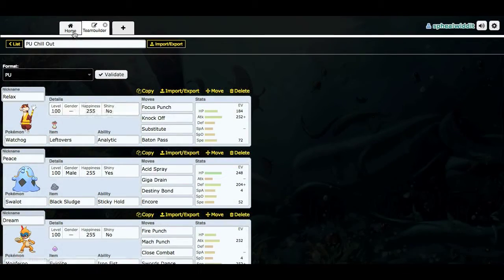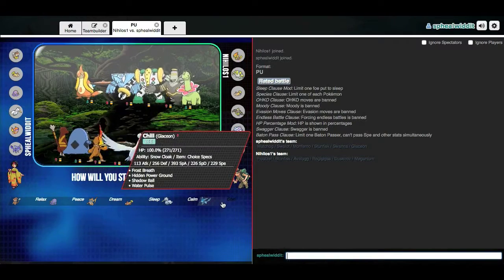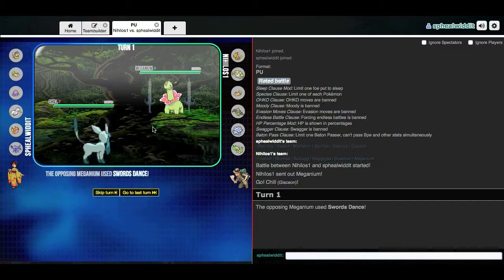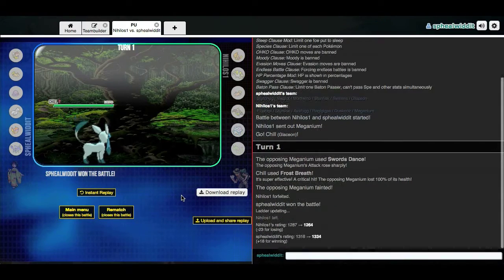Let's just get right into the first battle. It's pretty late so I probably won't get very many. I got one here just about right away. He's got Stunfisk — probably gonna lead with that. He leads Meganium — that's actually pretty nice for me. I get into Frost Breath. He goes for Swords Dance — I don't think that's gonna live. So that Meganium just goes down and he's gonna forfeit. I won't count that one.